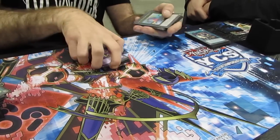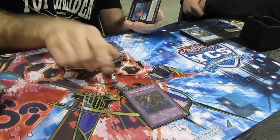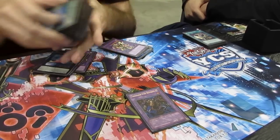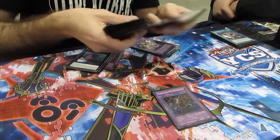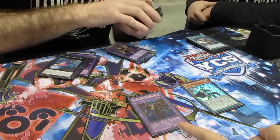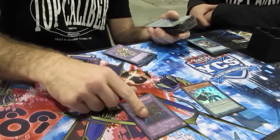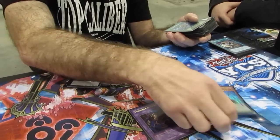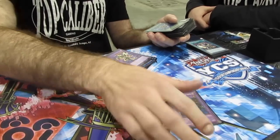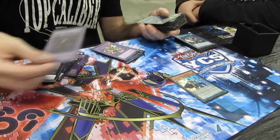The last card I played was Thousand Eyes Restrict — really good going second as an Instant Fusion target, because Black Fang revives dark spell-casters every time it's destroyed. So you go: Instant Fusion for Thousand Eyes, take something, link it away for Link Kribo, then scale Black Fang to have their other monsters attack, destroys itself, floats back out Thousand Eyes, take another thing. So that's just insane too — I did that a lot.